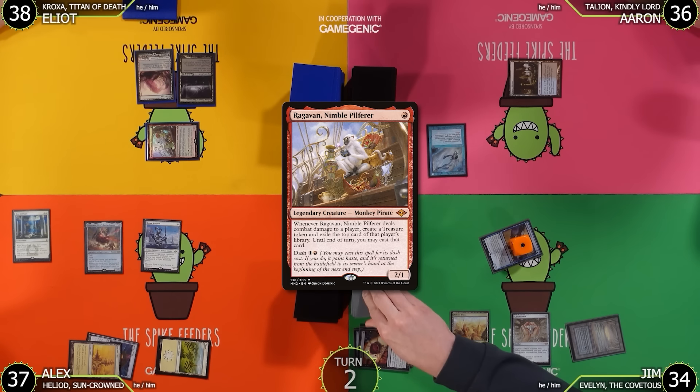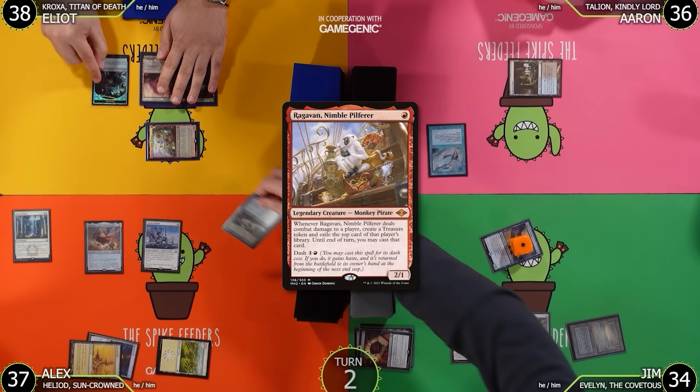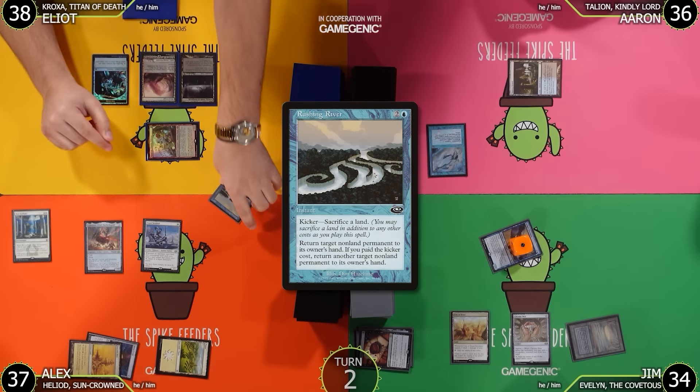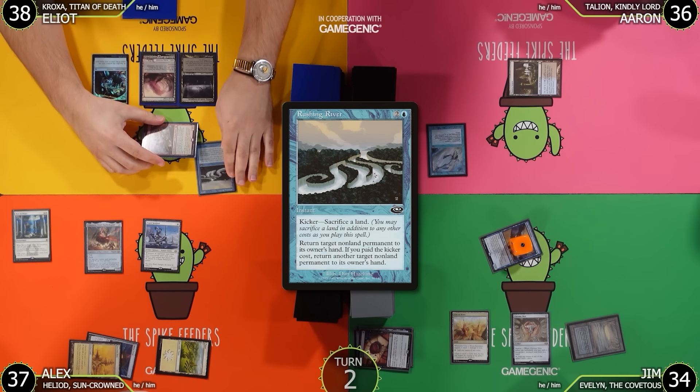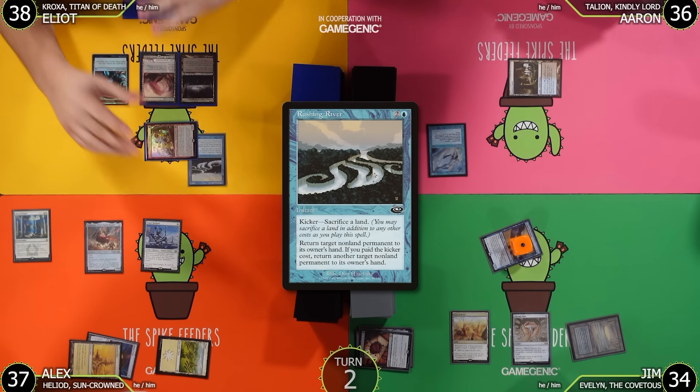Elliot reveals a Rushing River off the Ragavan trigger. Everyone discusses why Rushing River is in Elliot's black-red deck — it's his most expensive bounce spell and he just wanted it there. Elliot decides he can't cast it this turn anyway.